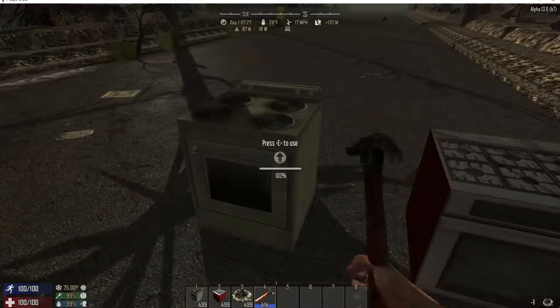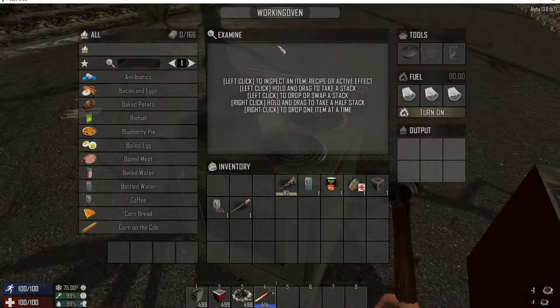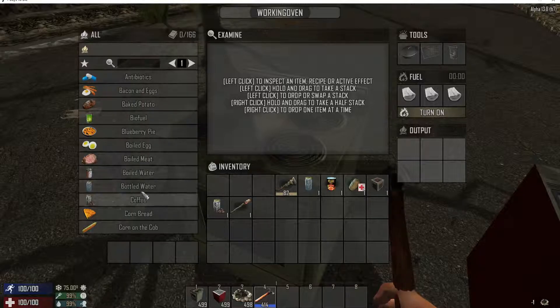Take a hammer, and with a campfire, you upgrade it to a working oven, and there's all your recipes.